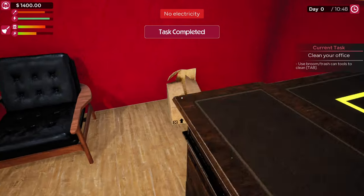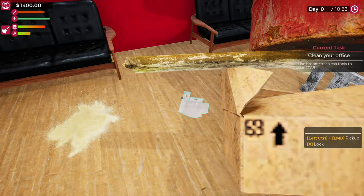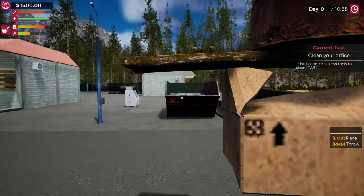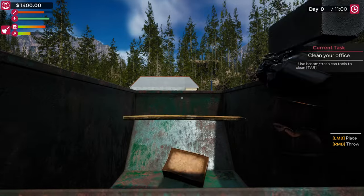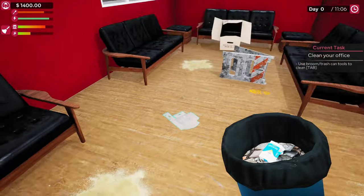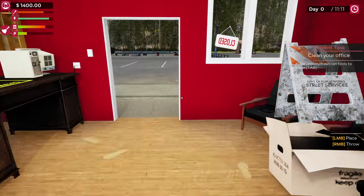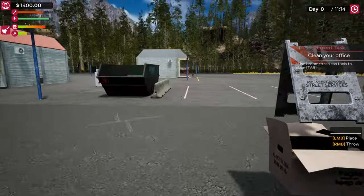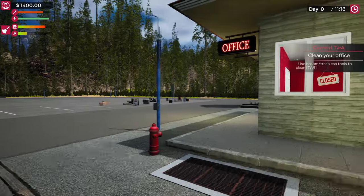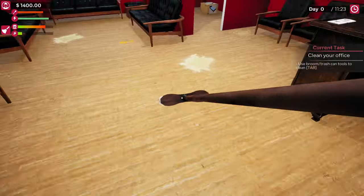If you hold down left control you can pick up multiple objects at once — up to five — and then right click to throw each one in the trash can or the skip. That was something we can just manually get, and then it's just that one and that one. Okay, that's all the big stuff out of the office. Let's get out our brush and start cleaning up.